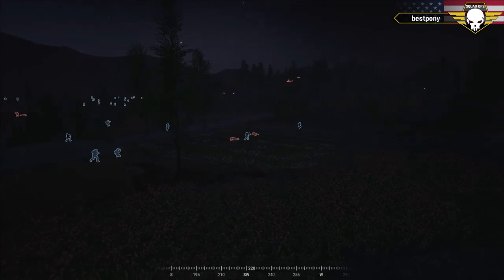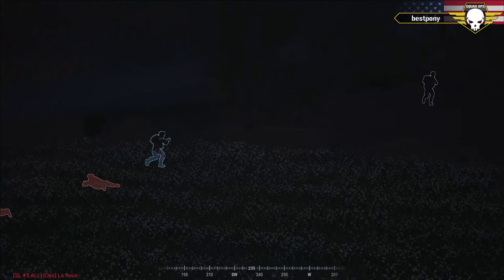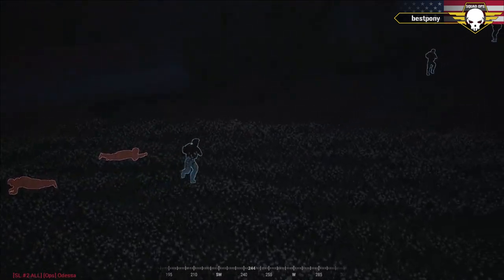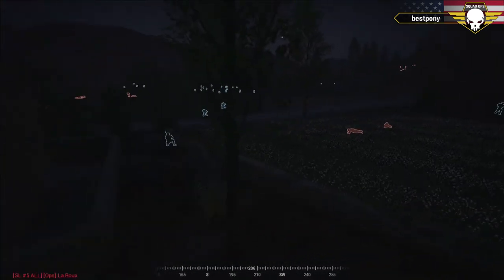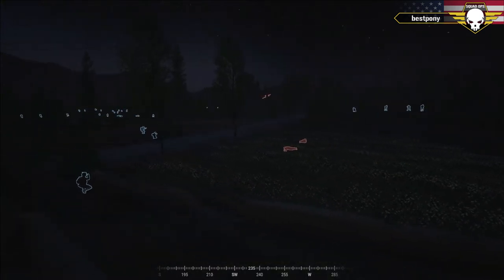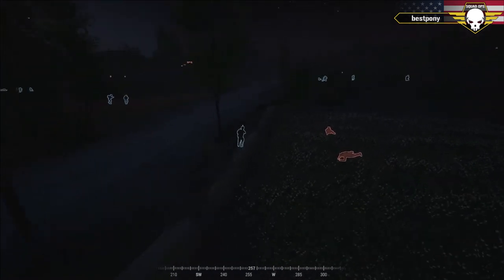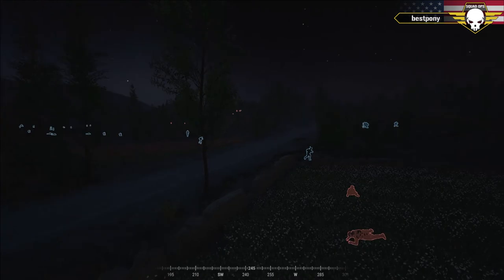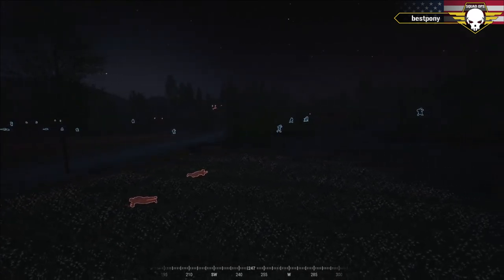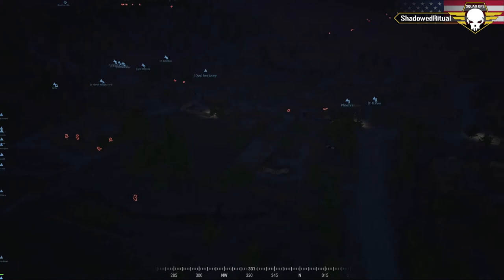Down here in the fields, the US are walking right over the top of these insurgents — just running right by. Here's one right now, just a few feet away from an insurgent on the ground. I love these night maps — things like that happen. The discipline is just impressive. The insurgents have faith that they haven't been spotted, and there's a squad leader walking right by with no idea there are insurgents five feet away in the tall grass. They've walked right past the entire insurgent squad.